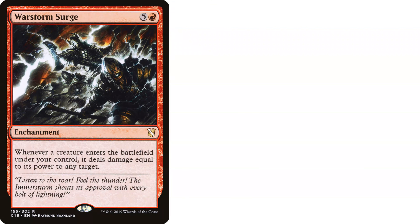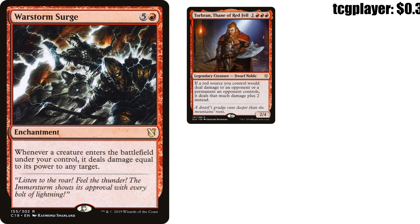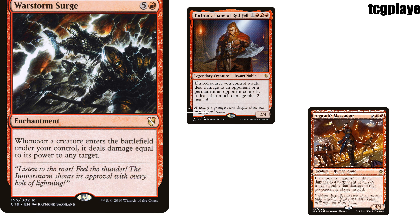That 6/6 power and toughness will synergize with our next card, War Storm Surge — 5 and red enchantment from Commander 2019. Whenever a creature enters the battlefield under your control, it deals damage equal to its power to any target. Simple tech — we're going to have a ton of creatures ETBing, so we might as well dish out extra damage. Combine this with Torbran or Angrath's Marauders and we are cooking.